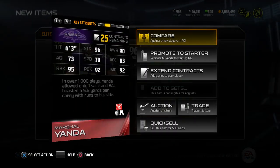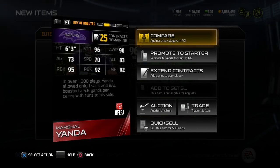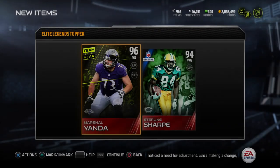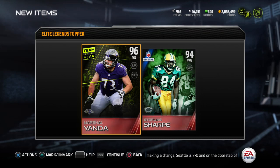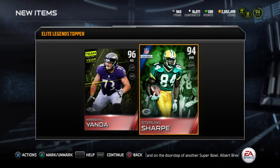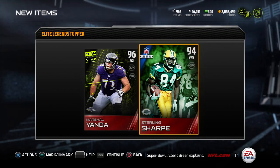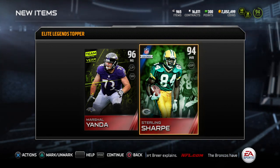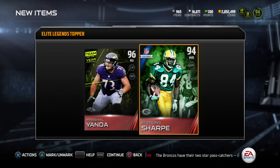Get a Marshall Yonda - look at that card. 96 strength, 83 acceleration, 95 run block, 92 pass block. Really like this card, I'm definitely going to try to sell this. The Team of the Year - if you guys haven't noticed, it's in FIFA and they're bringing it to Ultimate Team, and this is the first year they've done it. So I really think that this has potential. Some of these cards have potential, especially with this bundle.